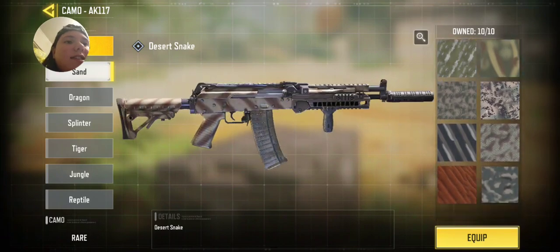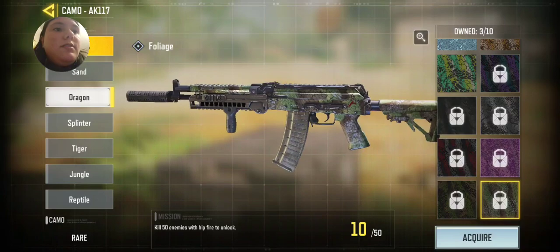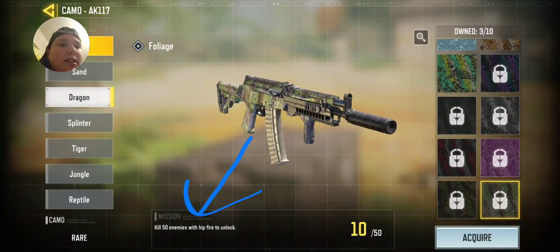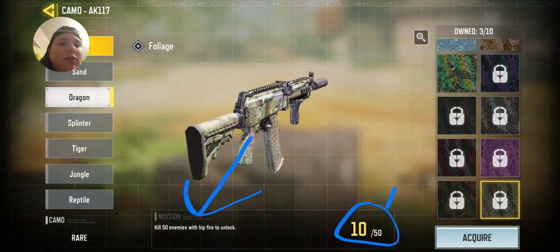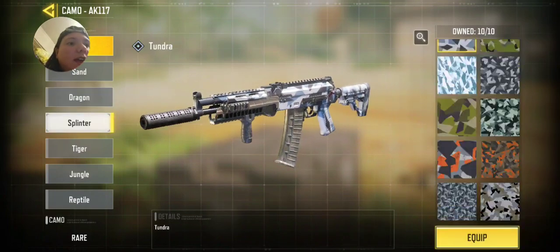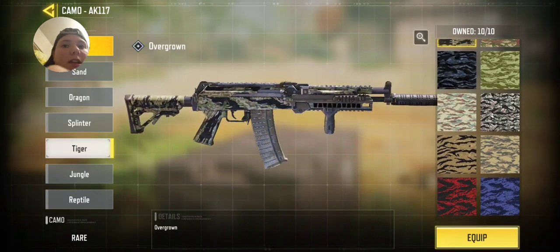All these — that's just killing people. Yeah, these are the hip fires, as you can see it says it right there. You have to get this many kills in order to unlock all 50.